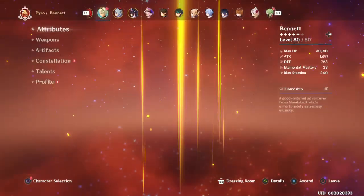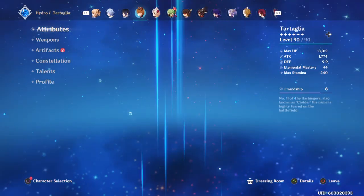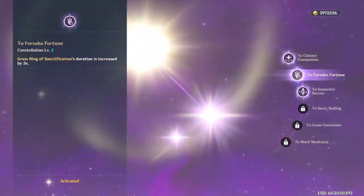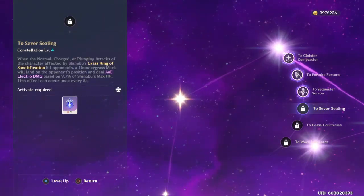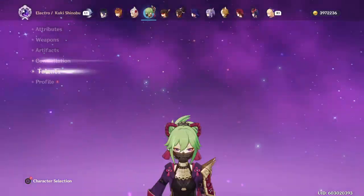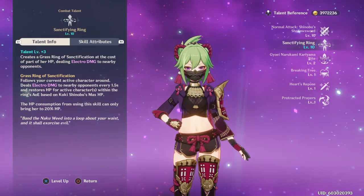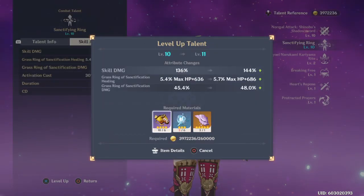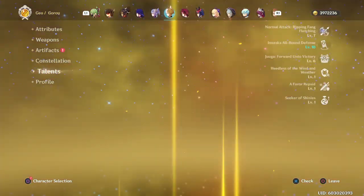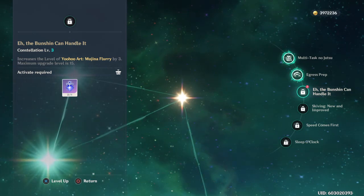I have some of my Cyno stuff already ready, but I didn't expect to get Candace and so many Shinobus and Sayus. I'm happy I got Shinobu so many times, but I did get both the good ones — I have extra healing now, I cannot complain. Technically this is considered a crown by technicality — a double crown Shinobu. Sayu, why'd they have to put you up there?